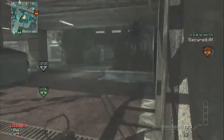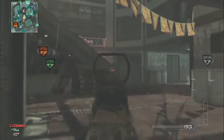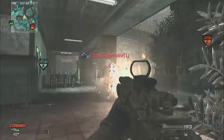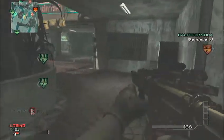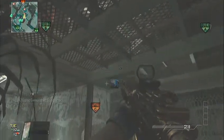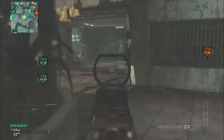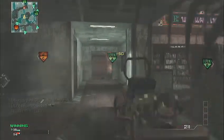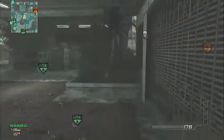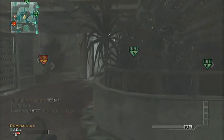Our first gun is the M4, unlocked right from the start. I really enjoyed it — the speed is fast. The only thing I didn't like was the lack of power. I'm used to shooting a couple bullets and confirming the kill, but it's either last stand or I don't get the kill. At the end of the game I do really good, like 43 and 12, but the last minute I just keep dying.